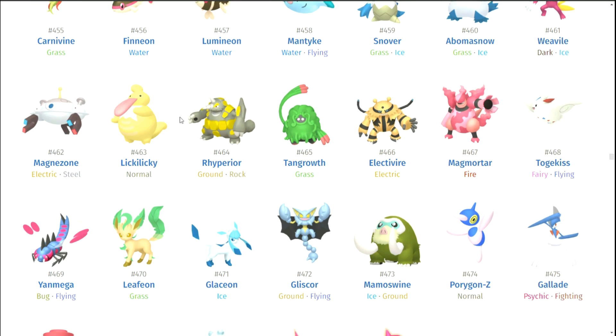Lickilicky — meh. Rhyperior, Tangrowth, Electivire, Magmortar. Like I said with Tangela, I think the shiny is pretty unique because it looks like how it should just look in general. Good on you Tangrowth for keeping that consistent. Togekiss. Yanmega — it's sad because I don't like the shiny. I appreciate it exists because it is a pretty decent shiny honestly. But as a big fan of Yanmega, I don't like the blue. I felt like they could have done something different — just make the red the green and the green the red. What's wrong with that?